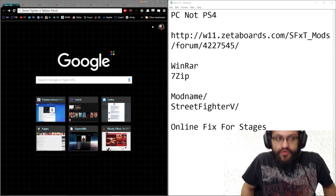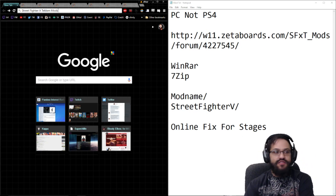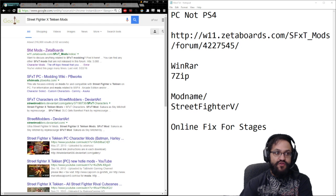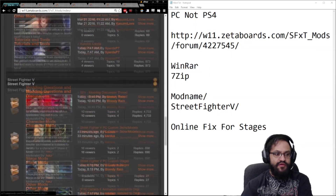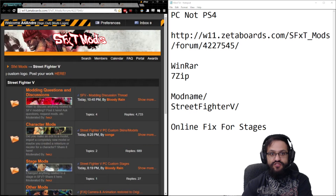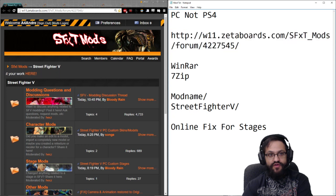The most valuable resource I found is the Street Fighter X Tekken Zetaboards mod page. If you Google 'Street Fighter X Tekken mods,' it's the first link that pops up. You click that link, it'll bring you to this page, and then down at the bottom you'll have Street Fighter V. The link to just the Street Fighter V forum is right here, so you want to use that link to find all the mods.